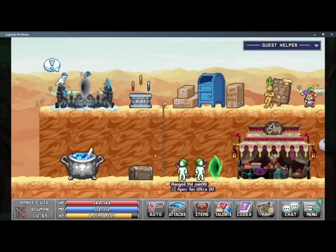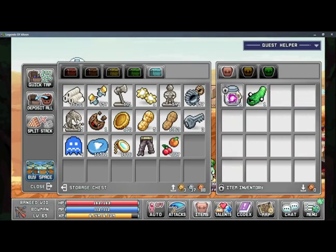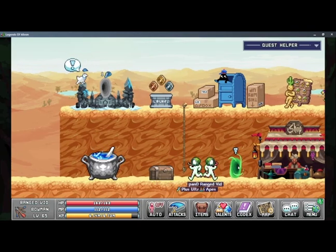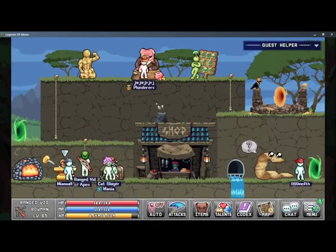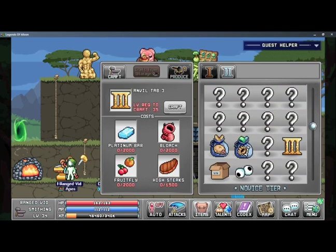So we'll go back to town, and there's Bob Joe Pickle. So 4,000. For Anvil Tab 3, we're gonna need — I think it's 2,000 Platinum Bars. 2,000 bloats, 1,500 high stakes, and 2,000 Platinum Bars, and Anvil — something like that — level 35.